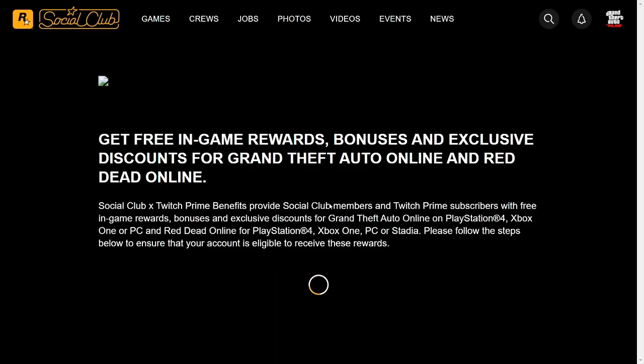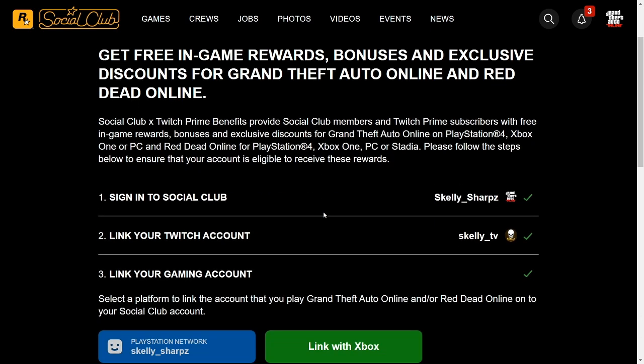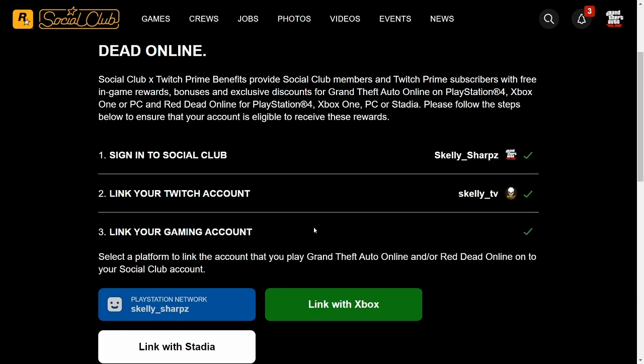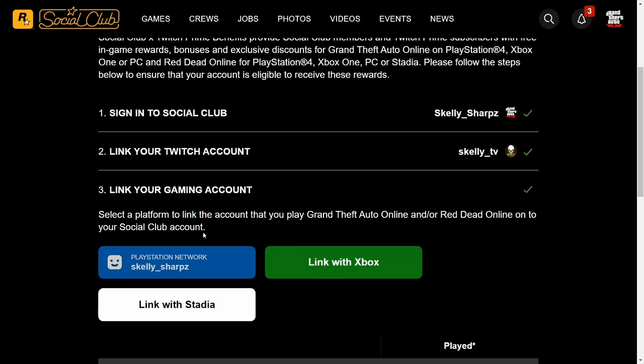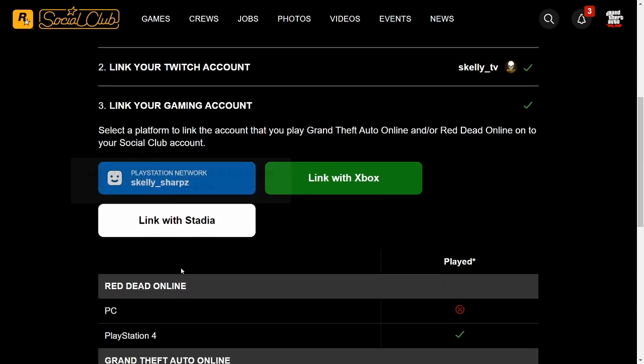Once you're signed in by using that link button, you will see that you've signed in to your Rockstar Social Club account. You've linked your Twitch Prime account — you'll have green checks there — and you need to link your gaming account. So whatever console you play on, mine is linked to PlayStation, so I clicked on the PlayStation button.